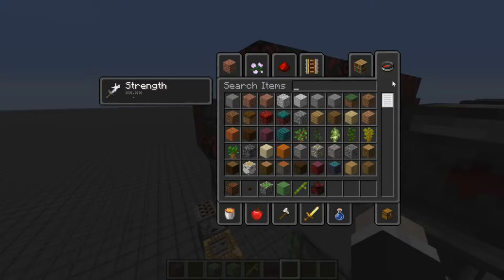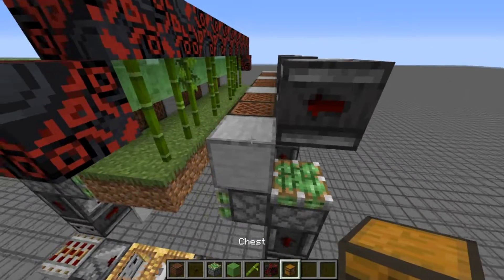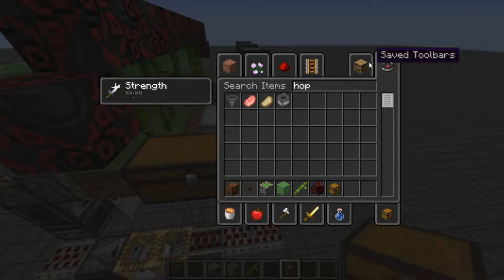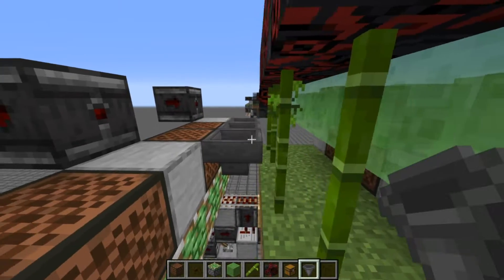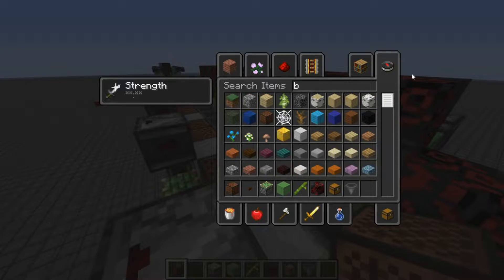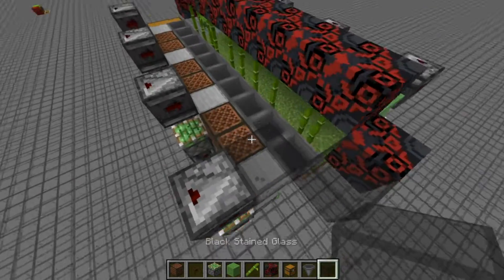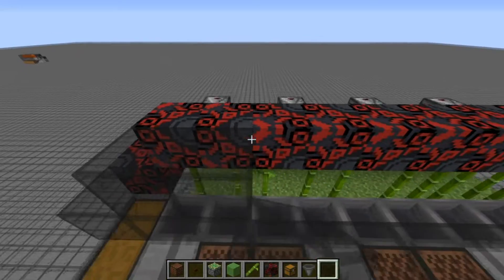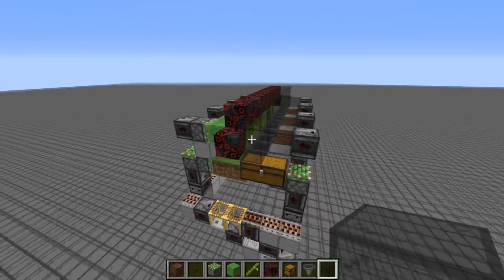For the actual collection system, we'll just be using a normal barrel or chest — I'll use a double chest here. Take some hoppers and go along the entire line placing them. To keep the bamboo from flying everywhere, cover it up in some blocks. It doesn't have to be glass, but I'm using it so we can see what happens. Cover this entire top bit and place glass on top of the chest. Your farm should start looking like this.